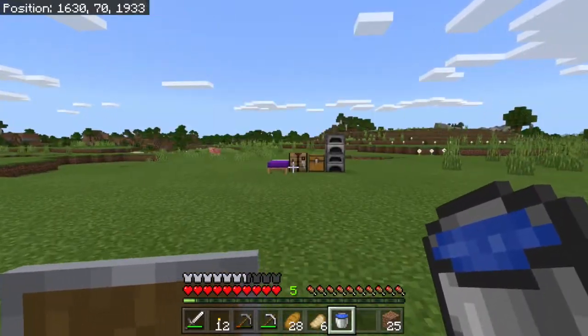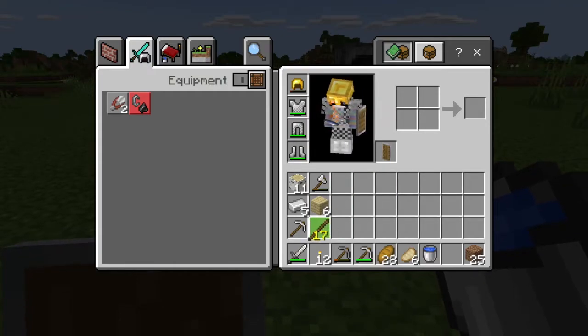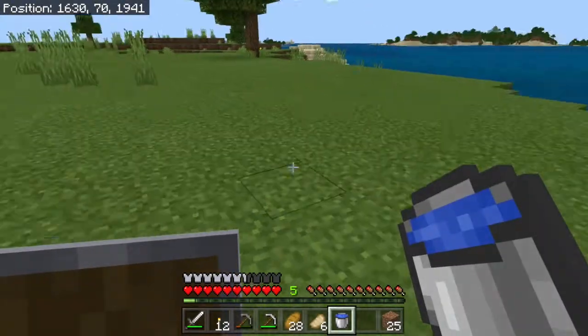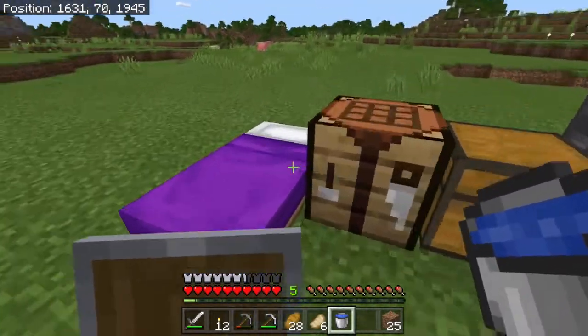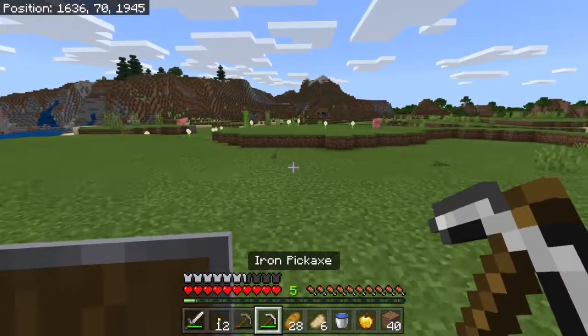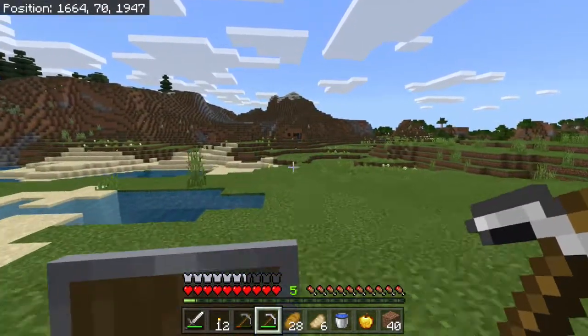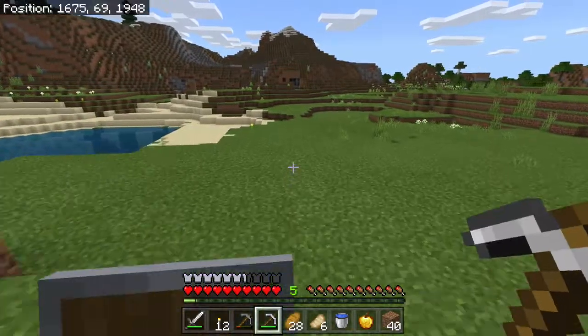It's kind of sad not having shulker boxes right now. Starting in new worlds your inventory can get pretty full. But with the 1.18 update they're going to have bundles made out of rabbit hide, I believe, so that'll be pretty cool. I'm just gonna grab a little bit more wood and I'll bring a golden apple with me just in case. Let's look around and see if we can find a cave — it looks like there's one over there in the distance, so let's go check that out.